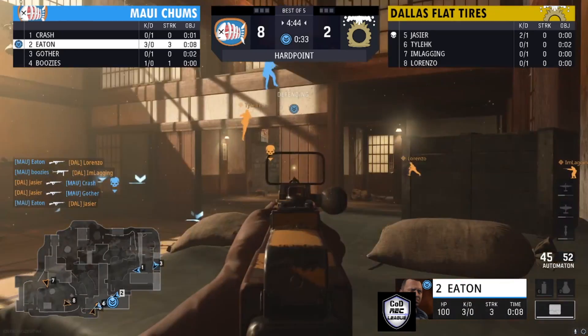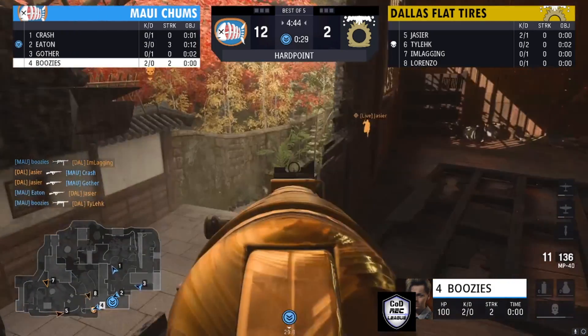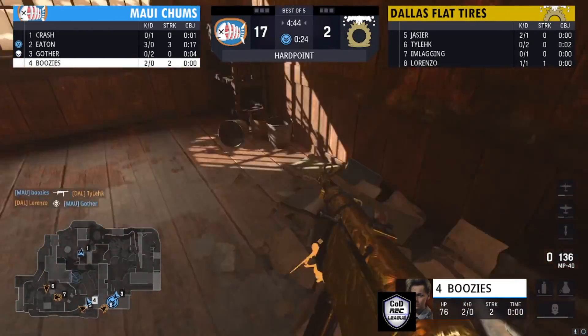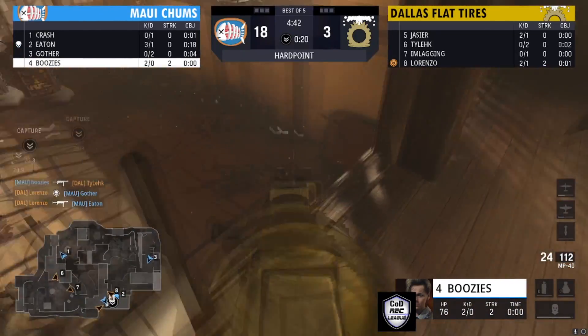Maui Chums is looking alright — they're able to get some of the early control. There's going to be a little bit of engagement right above him. He's going to be getting that kill up top through the destructible wall. You can sort of see him trying to get that kill.